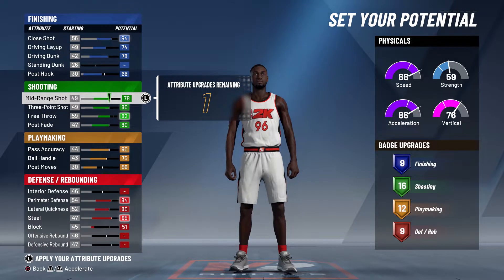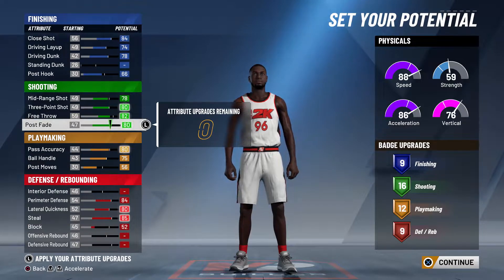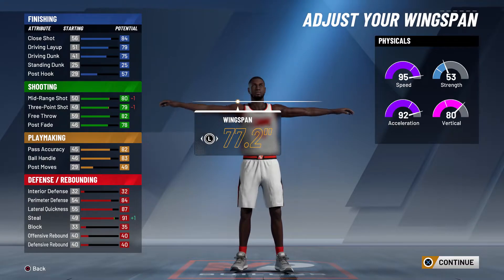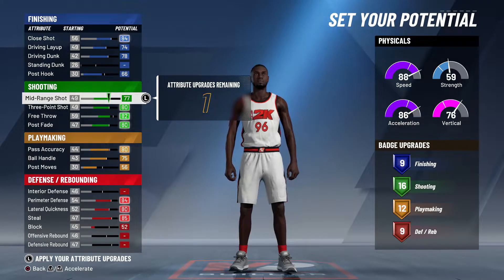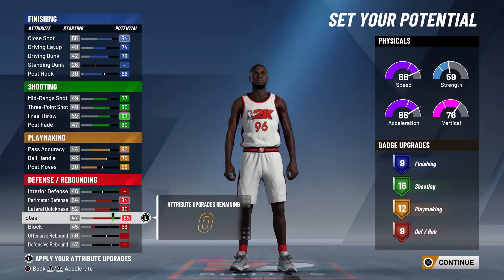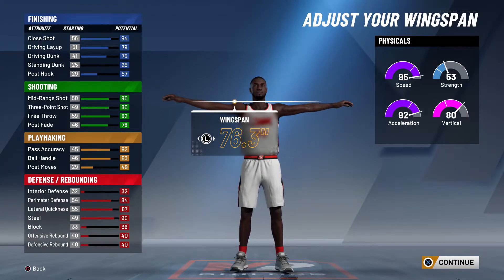What happened there was the 83 ball control dropped down to 79, so we're going to leave it. Going compact again — six foot, 180 — this time going one tick down on mid-range shooting and adding it down to block to manipulate the badges. We just want those nine defensive badges. The target is six foot, 180, default wingspan.